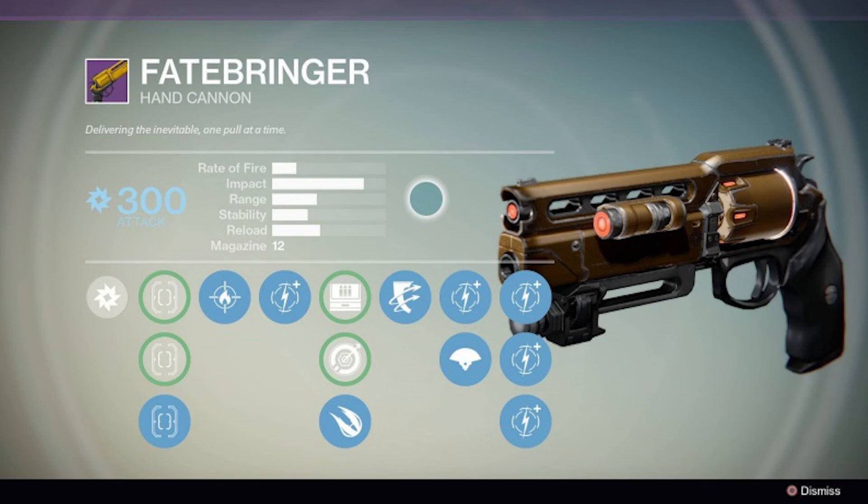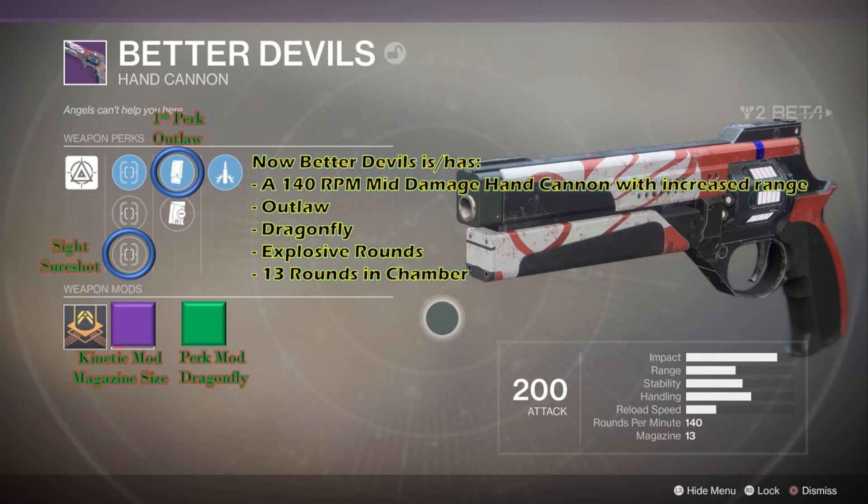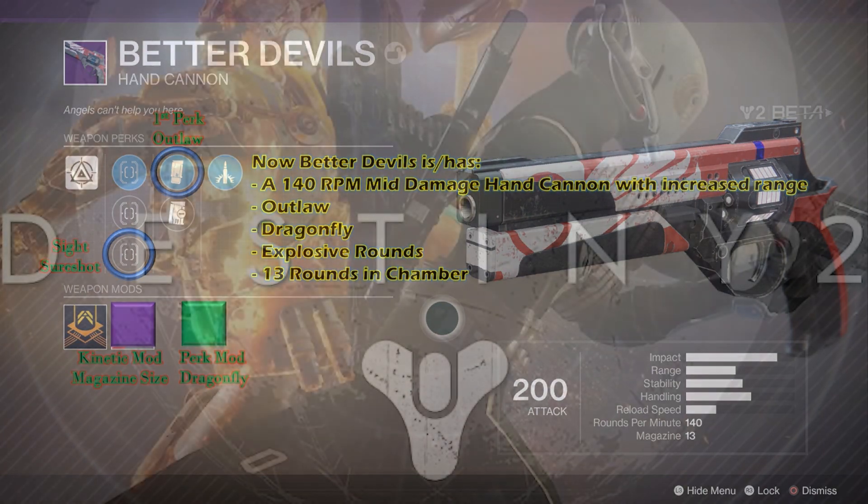Could I still wreck PvE content and people in the Crucible without farming the mods and mod slots? Of course — so it's still casual-friendly. But because I played the game a bit more, I get a tiny PvE advantage from farming Outlaw and Dragonfly. It allows casual players to enjoy the identity of an AoE hand cannon, but allows elitist players to build their beloved Fatebringer.